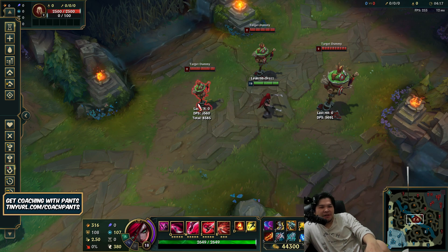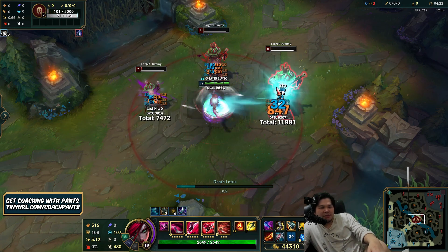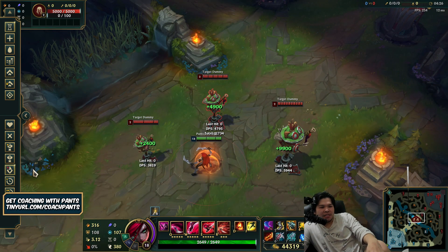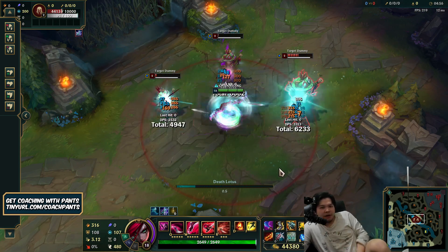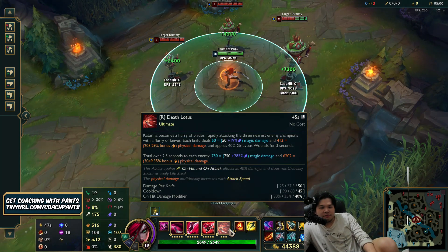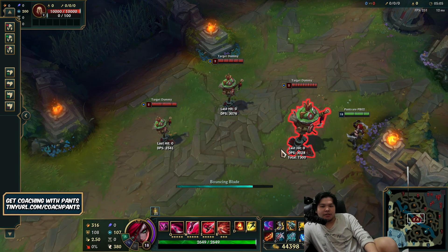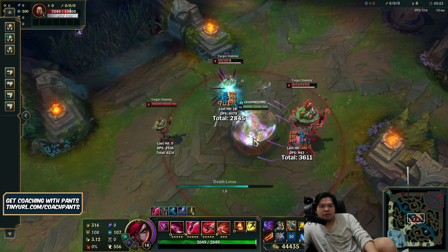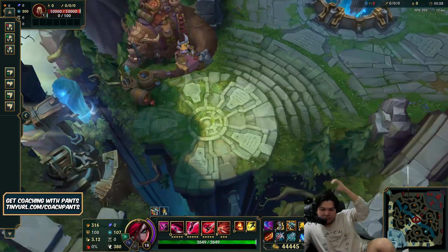Now this is a different one — for fun, zero armor and MR. They get super shredded; Blade of the Ruined King is doing a lot. But then let's add armor and MR — interestingly, your ult actually procs Lethal Tempo, which is really weird. Your ult is like 7,000 damage, which is pretty insane. Full combo — this is an easy amount of damage.